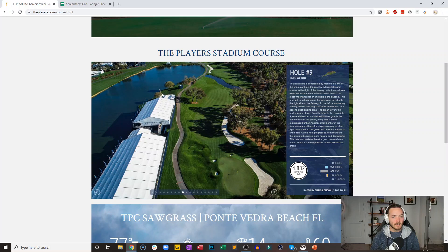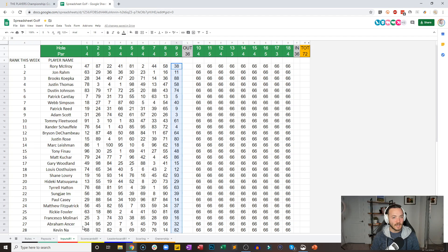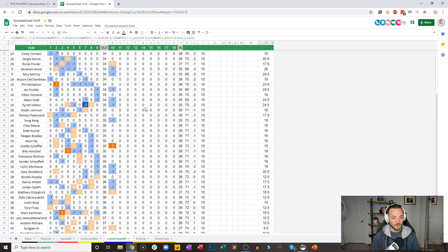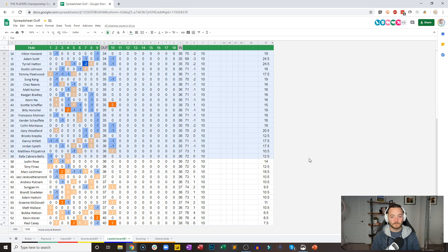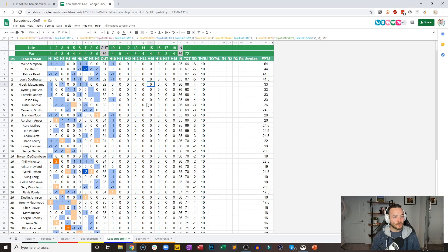The tenth hole — this little dogleg left par four, 407 yards. It's more about placement than distance, because you've got to hit your second shot in. Not a difficult hole. Let's see how our guys can handle this entering the back nine of round one. Surprise, surprise — Webb Simpson, who's not had a three-hole stretch without making a birdie yet, continues to stay on fire. Louie gets another, moving into that second place tie along with Patrick Reed and John Rahm.